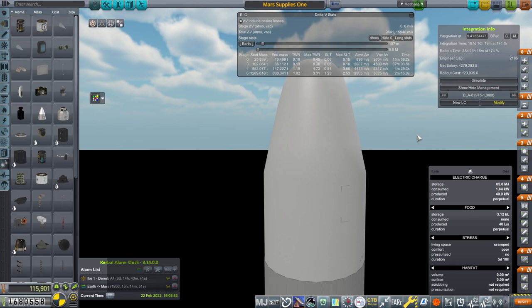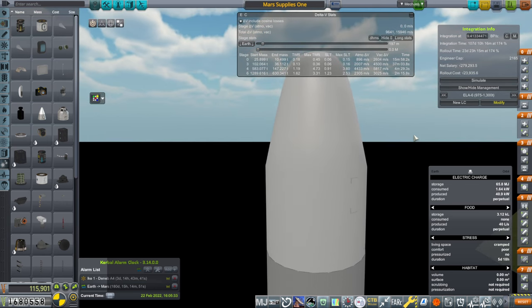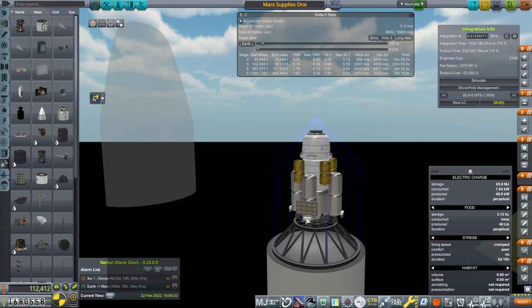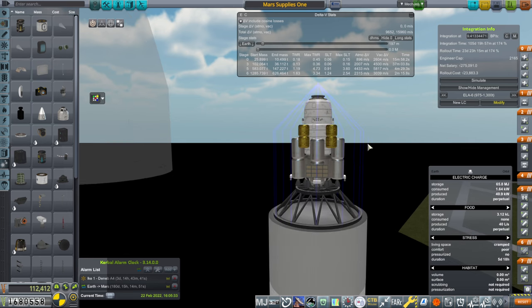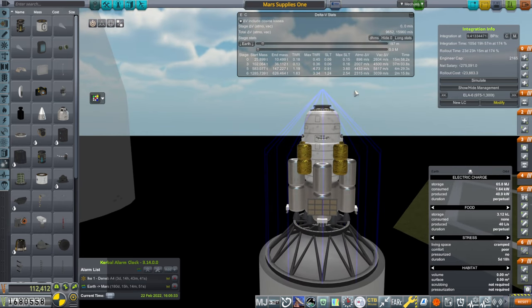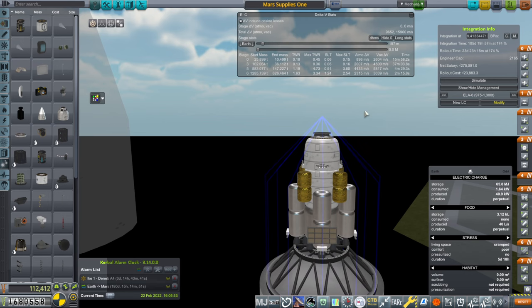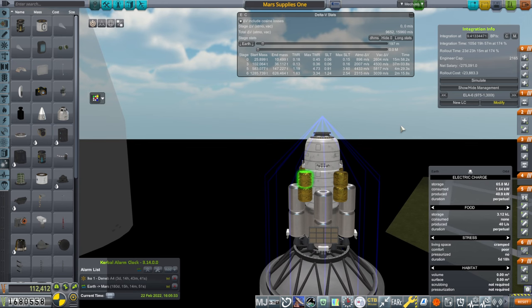Hi everyone, welcome back to my European Space Agency RP-1 career in Kerbal Space Program 1.12. We are basically focused on Mars now and we're going to send over as many support missions as we can before actually sending Kerbals over there. To that effect, we are going to send a bunch of supplies. This is basically the supply end of Mars Station 1.